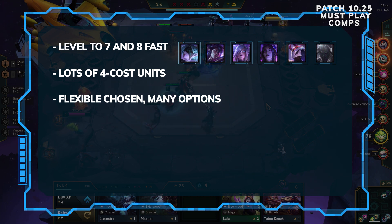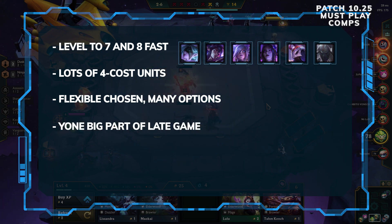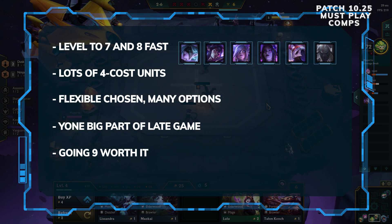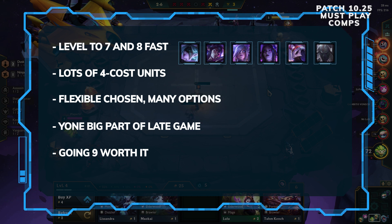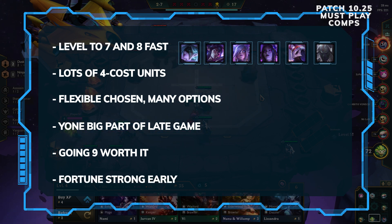Riven and Jhin are your main units, and a Sharpshooter Jhin Chosen is a good option, as is his Cultist version, at least until you get Zilean. The main difference this patch is that Yona, like in the Ash comp, is definitely part of this one and you want some items for him too. If you're doing well, going to 9 with Dusk is really strong — you can even sell a non-essential Chosen and hunt for the legendary one, even Yona. Fortune is a good way of amassing gold, and Jinx has synergy with Vayne and can hold Yona items until you find him.